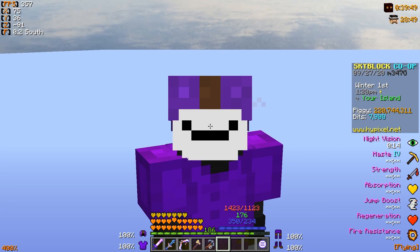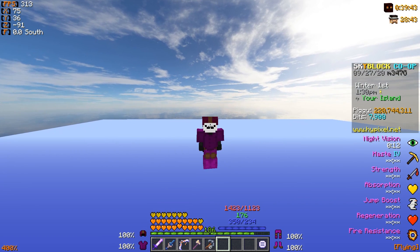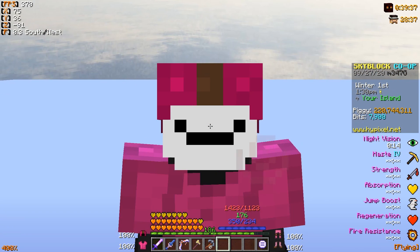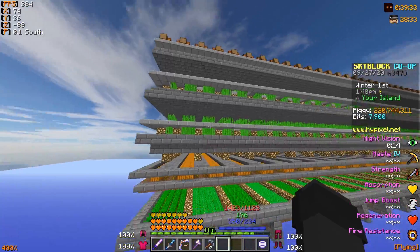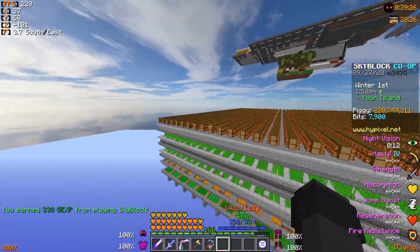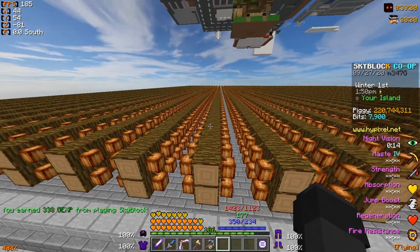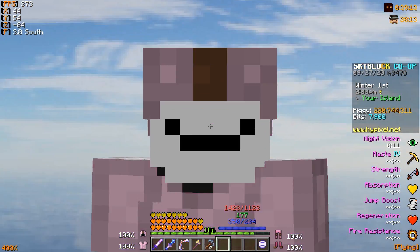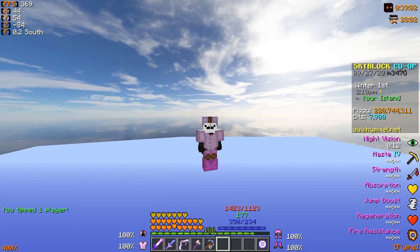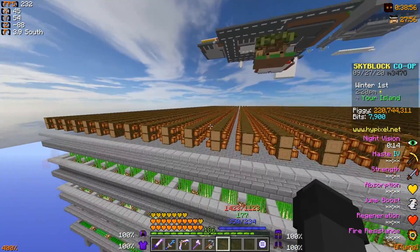Now let's get into all the details and results. The first thing I want to cover is how I farmed everything. For the cocoa, I farmed this entire full-width cocoa bean farm once, going through the entire thing in one go. This is only a two-high cocoa bean farm — some people have three or four high and farm at a slower pace, meaning hours spent will vary depending on farm size. I've gone with two-high because it was easy and that's what we did originally.